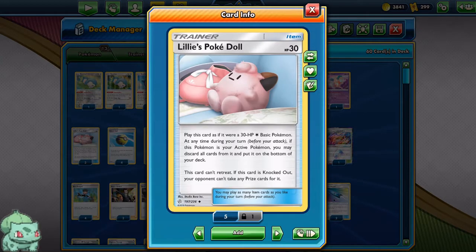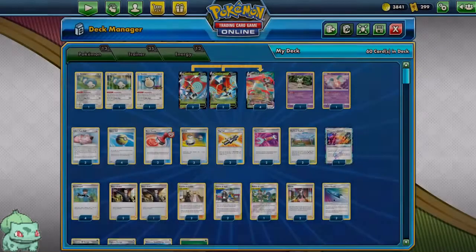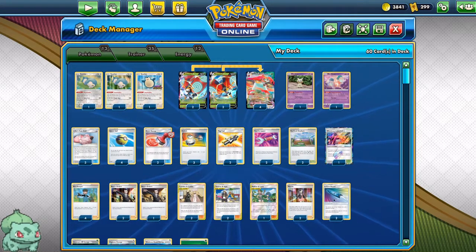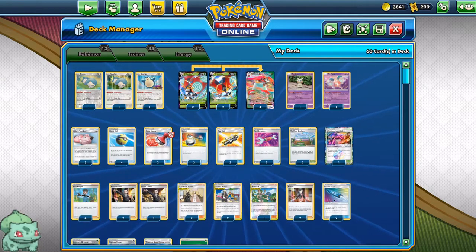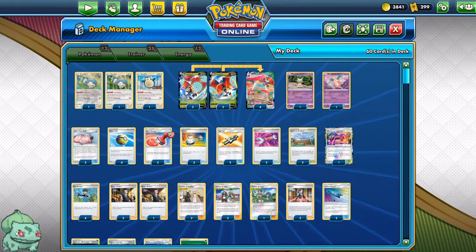For trainers, we have Lillie's Pokedoll, because we want to be able to get into as many Orbeetles as we can. The Quick Ball to search out our Basics and reset them — this can come in handy, especially in the late game.